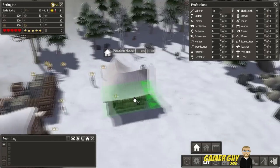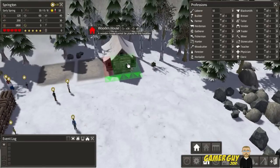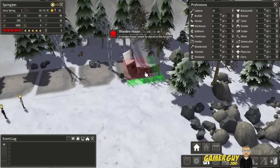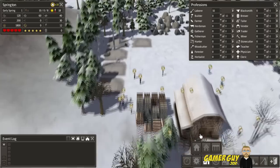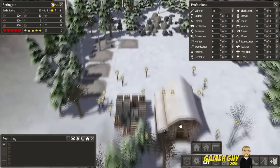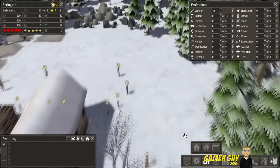First things first — we have a few logs and we're going to want to build some homes for these people. Let's place houses here. I think we need five to start with, so that's one, two, three, four, and we'll spin this around — there's five. Now we've got some houses being built. I guess we also need some food.